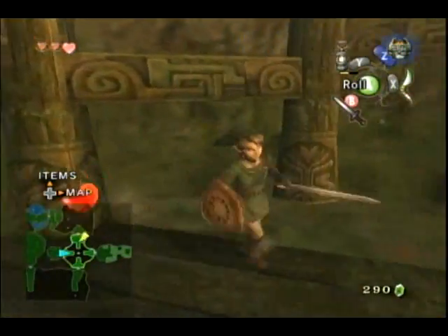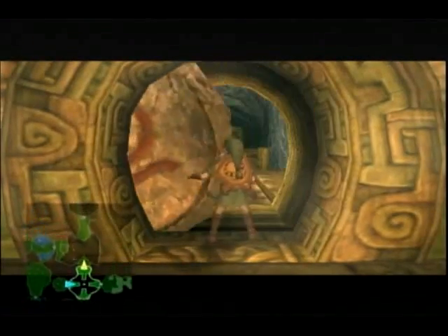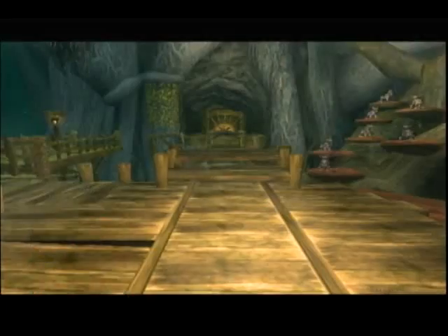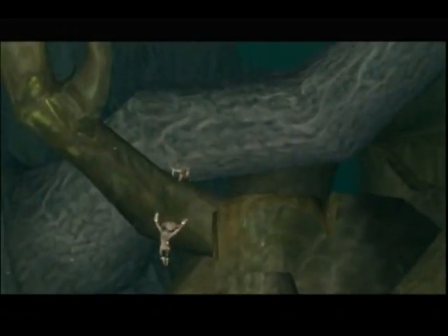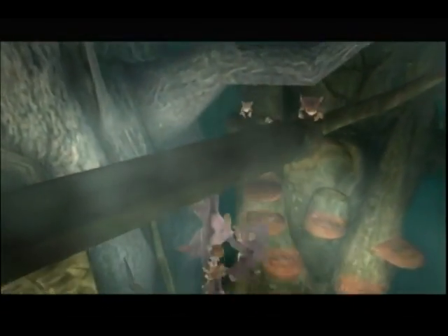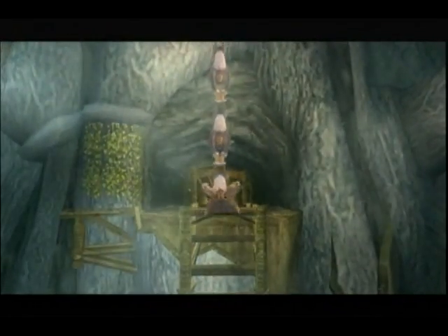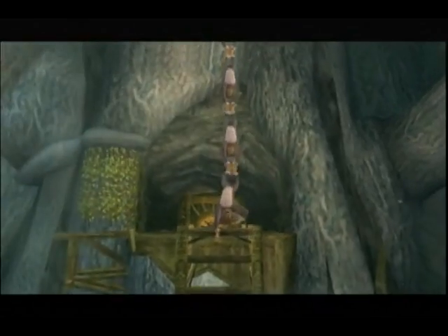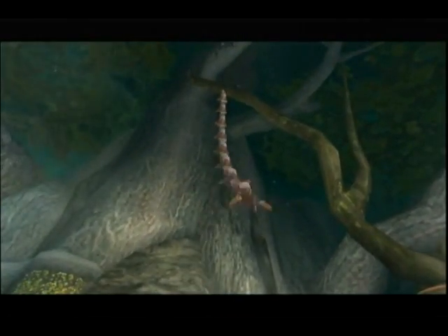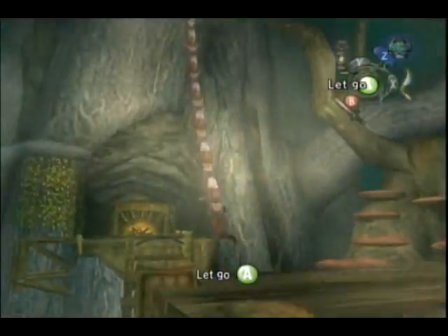Now we've got all eight monkeys rescued, so we can go take on the boss of the Forest Temple and get our asses out of Faron Province finally. No more monkeys jumping on their little platforms. Did we really need a cutscene to demonstrate this? Seems like one of those things you could've come into the room and have them all just standing there. Maybe they thought the monkey texture might blend in with the tree texture a little bit, so just to be on the safe side.